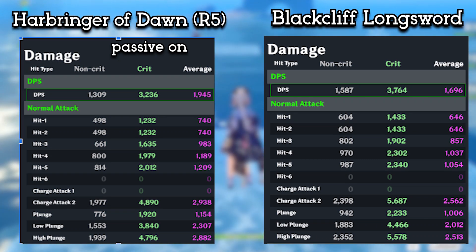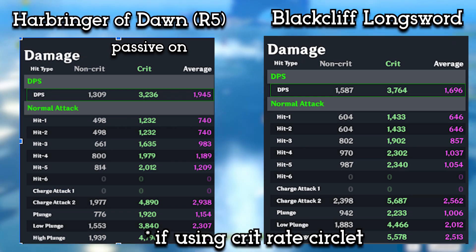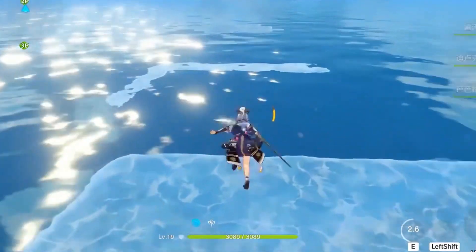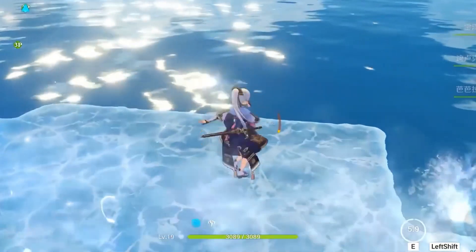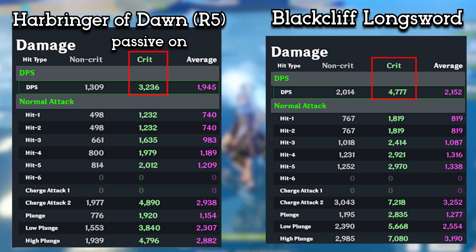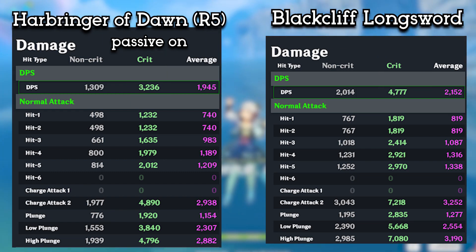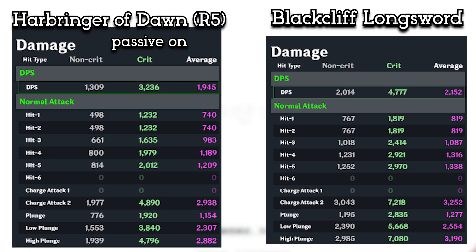If the Harbinger passive is on using the Crit Rate circlet — now trying to favor the Black Leaf Longsword — it still beats the Black Leaf up until stack 1. After 2 stacks, the Black Leaf Longsword is able to beat the R5 Harbinger. The Black Leaf Longsword just slightly won against the 3-star weapon. Since the Black Leaf can only be good in very specific conditions, unlike the Harbinger of Dawn whose passive might be hard to maintain, but with enough shields and healing, it'll be able to outmatch the Black Leaf's DPS. With a very good build, the Harbinger's best damage would cap at 3236, while the Black Leaf caps at 4777. So if you like Crit Rate, the Harbinger of Dawn will be the better choice. If you already have a lot of Crit Rate, the Black Leaf will be better, and if you can get 3 stacks on the Black Leaf, you'll do significantly better than with the Harbinger.